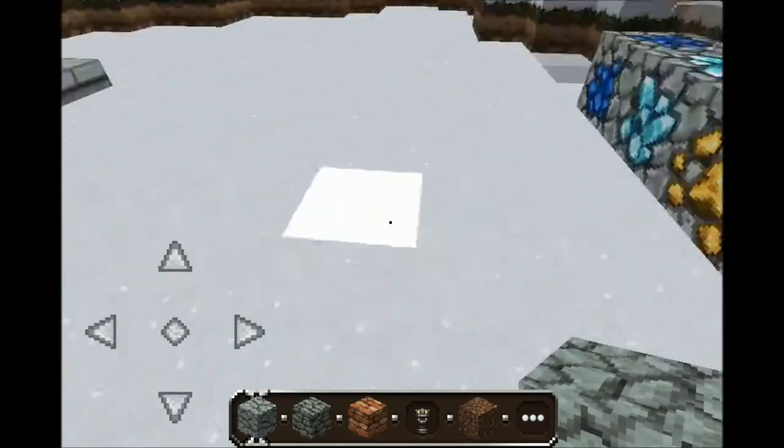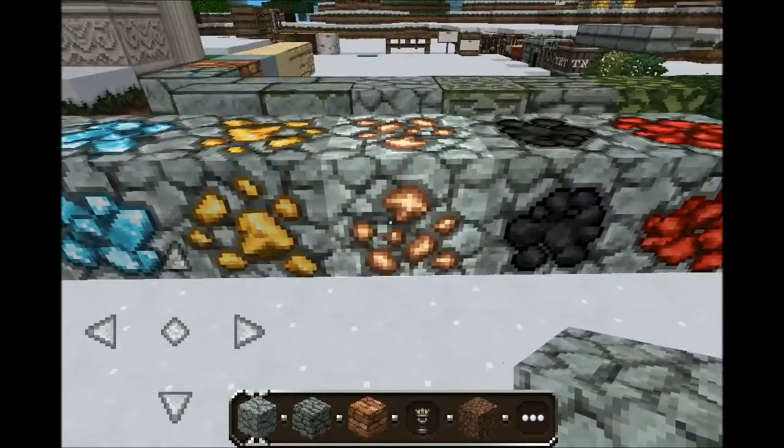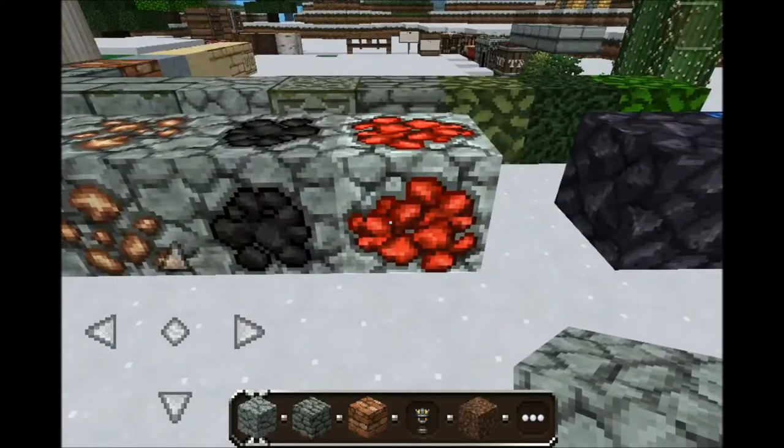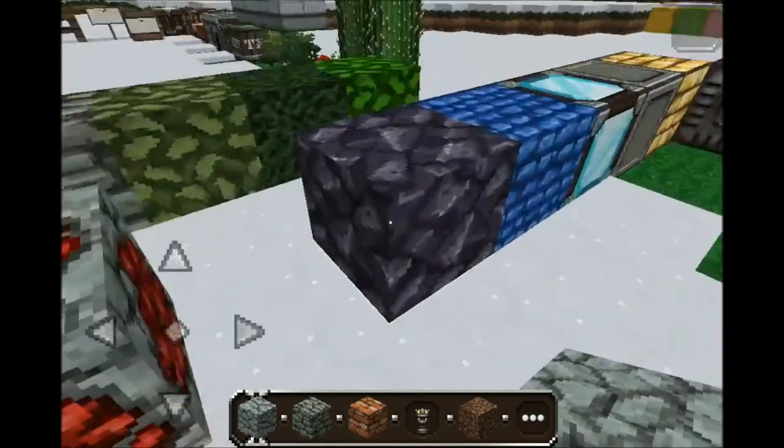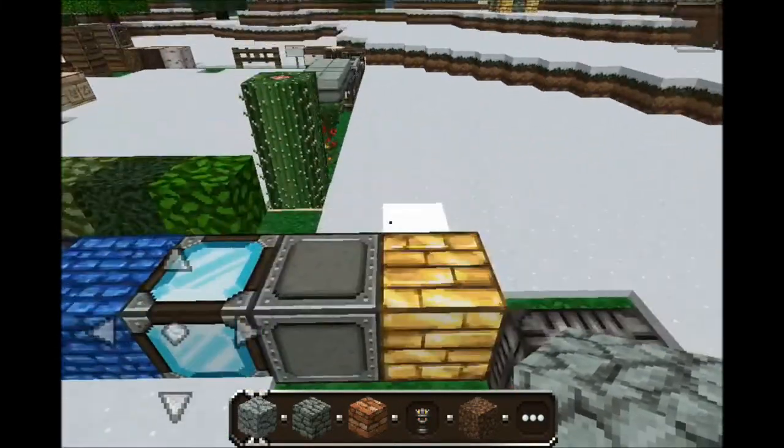Let's check out the ores, shall we? Lapis. Diamond. Gold. Iron. Coal. Redstone — I probably don't have to tell you that. And here are the blocks: obsidian, lapis, diamond, iron, and gold.